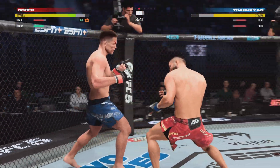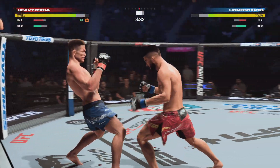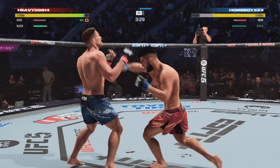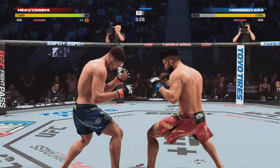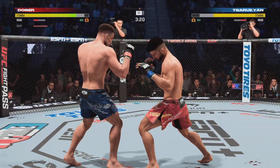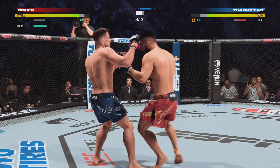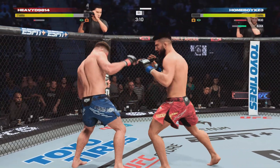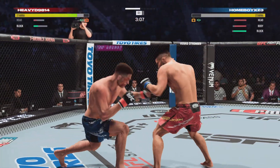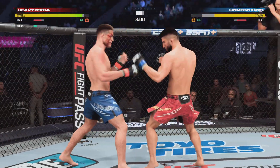That is a clean strike, and it gets right through. Nice left hook. There's the jab, now another for good measure. Nice shot there by Dober. Sarugyan's cheek looks like it's cut, starting to bleed a little bit now. He has stayed busy and accurate — nice combination hook, very accurate. A lot of activity in the hands, looking phenomenal tonight.